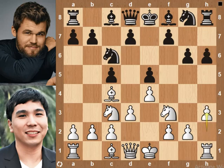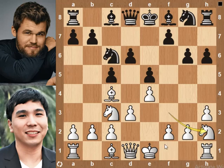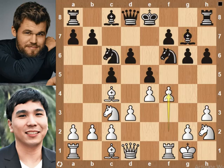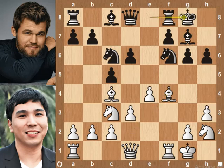h3. d6. Knight to h2, preparing f4 to open the f-file for his rook. Bishop to g7. Castle on the kingside. Knight to f6, making way for castle. f4. e-pawn takes f4 pawn. Bishop takes f4 pawn, developing the bishop with tempo.